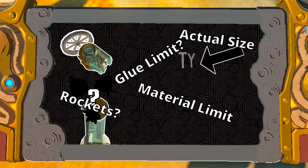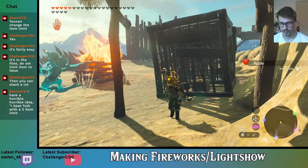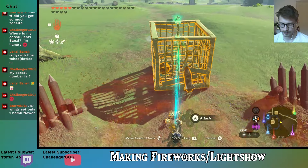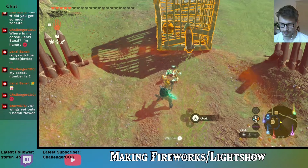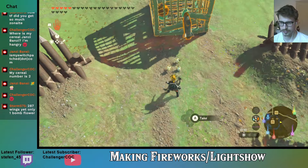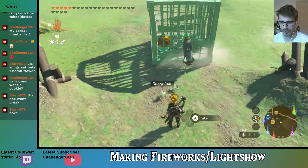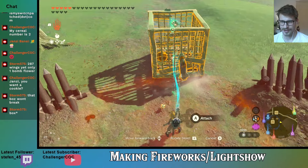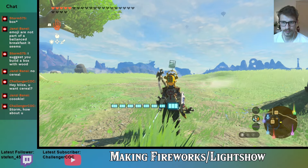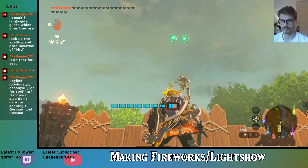After that we continue experimenting with rockets. I had the idea to take a cage and attach it to the rocket-bomb combo, then fill it up with null-fuse-entangled explodable objects. This would have the added benefit of not counting toward the 21-object world limit or the glue limit. The only issue is it looks terrible — I mean, just look at it. It's just not pretty.